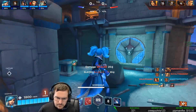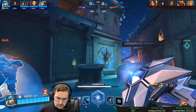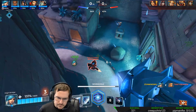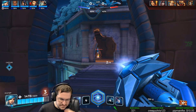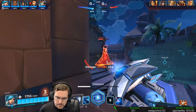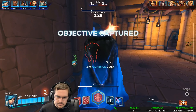Each role builds ult charge at different rates. Tanks gain ult charge the slowest, while a DPS or support will generate ult at a much faster rate. So if you use your ult with a minute and 30 seconds left in the round while playing as a tank, you should have enough time to regain your ult charge before the next round. Whereas other classes could ult with 1 minute left, output either enough damage or healing, and still regain their ult charge. Use your game sense and the in-game timer to decide when to ult at the right moment.